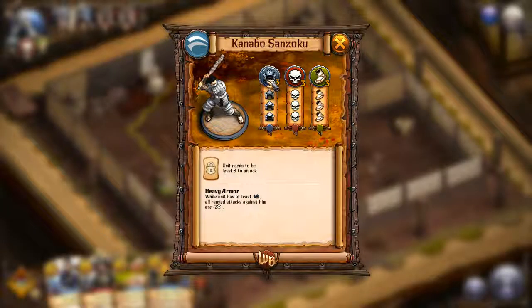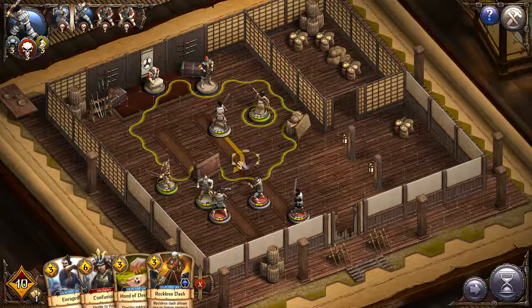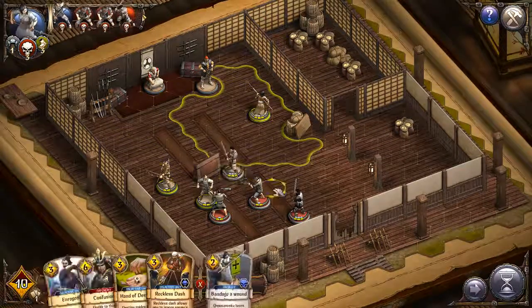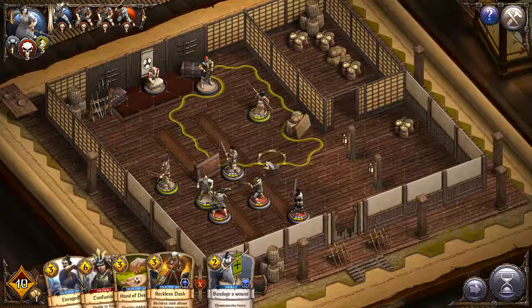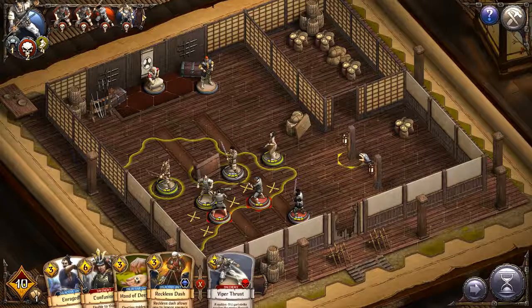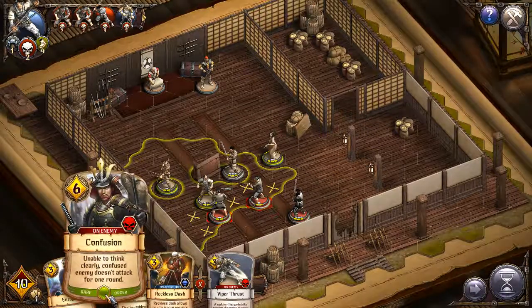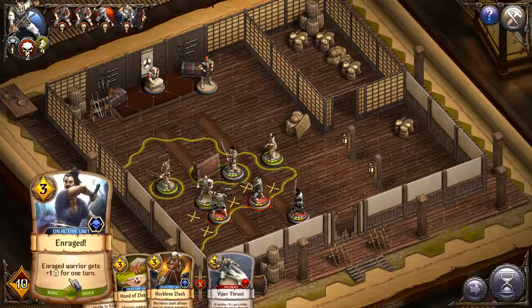I've got a sword guy — he has three armor and three of whatever this other stat is. I think that's how many dice he gets to roll but I'm not sure, we'll find out. He can't get in range of anybody yet but I'll run him up here. You have to double-click to move. My spear person will run up here too. Different orders available — range warrior — reckless dash allows you to ignore enemies.